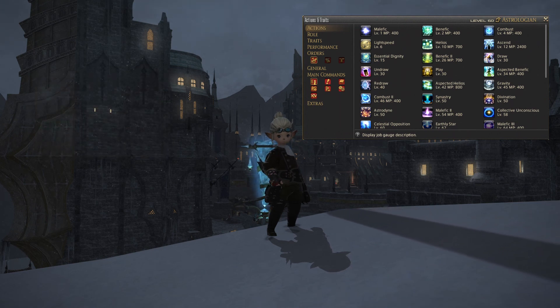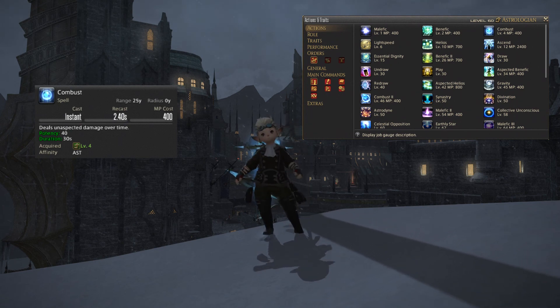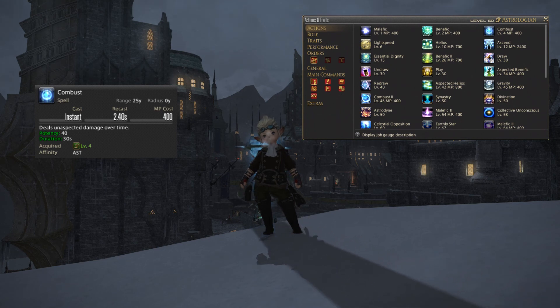Next up you get Combust, which is your damage over time ability. It has an instant cast and a potency of 40, and that damage over time will last for 30 seconds. Just try and keep that up as much as possible.